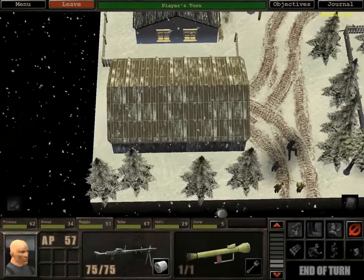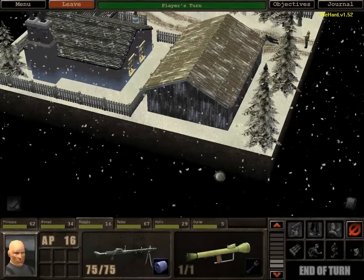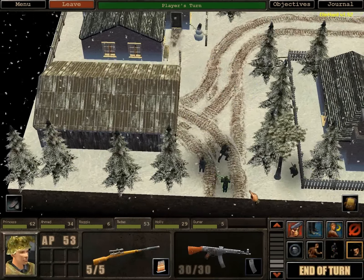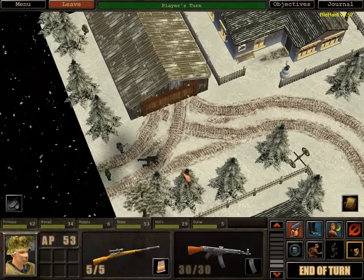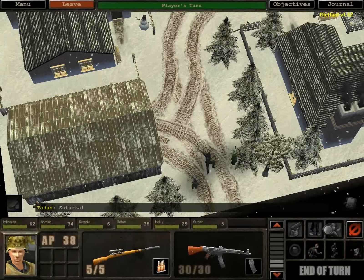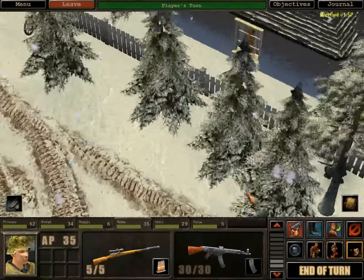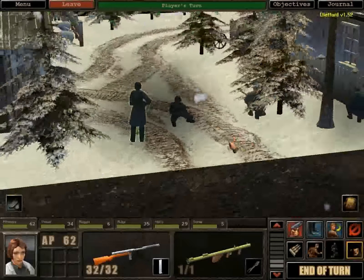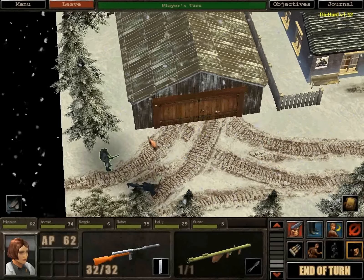You guys go there. Reggie, you move to this corner. And Tatas — you're going to go get yourself killed somewhere. That's not an order, just stating the obvious. But you can stand by this pine tree here. Pretend it's Christmas. Your actual order: be a Christmas present. Jingle over Tadas. Princess, you are going to do the stupidest thing possible and open this door. Peekaboo — you are in their sight, however he is in yours.